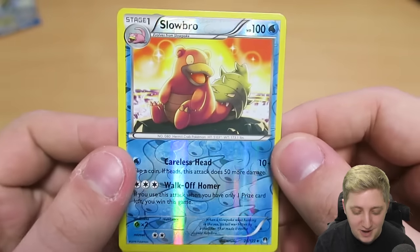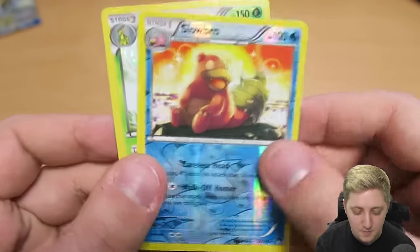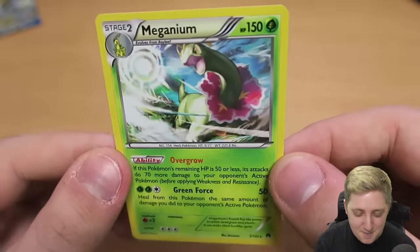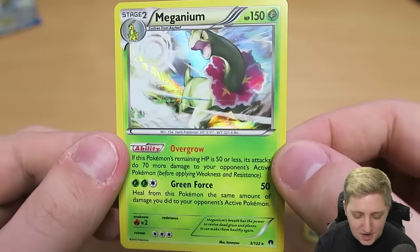A Reverse Holo Slowbro — we've had a few Slowbro, so it's nice to have a prettier-looking one. And then our final card. We got a Meganium. That's badass — a Holo one as well. Oh, I likey.